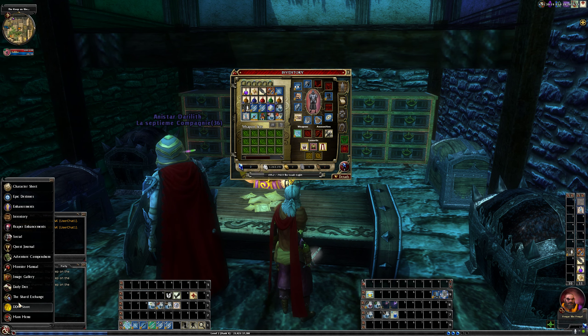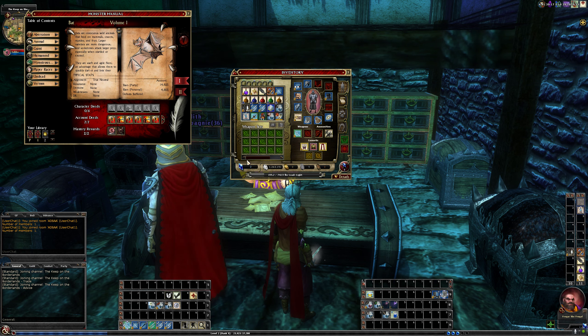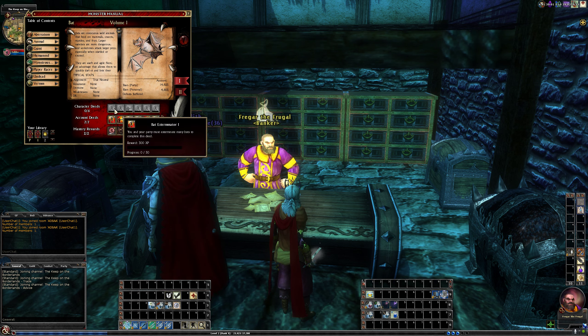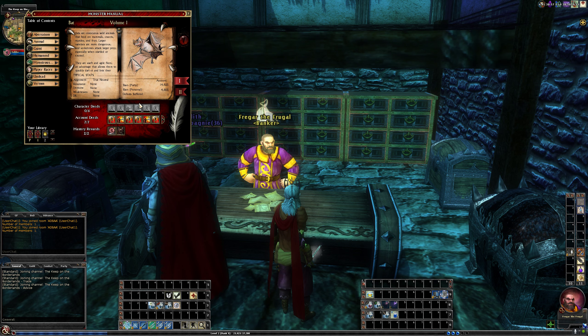The other thing that's really important going from VIP to premium is the monster manual. I used to have 7 monster manuals — volumes 0 through 7, so really 8. But as you can see, I only have 2 now. My character is new — she's only level 2, so she doesn't have very many character deeds going on here.